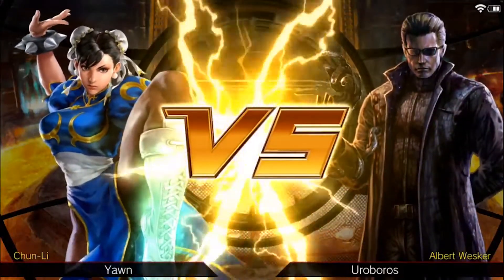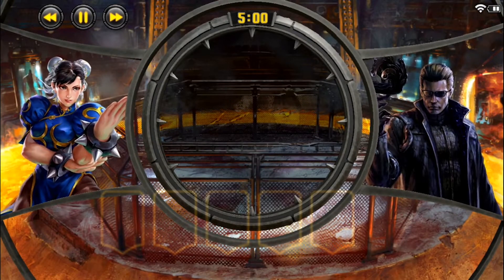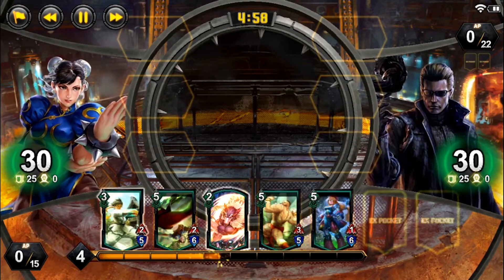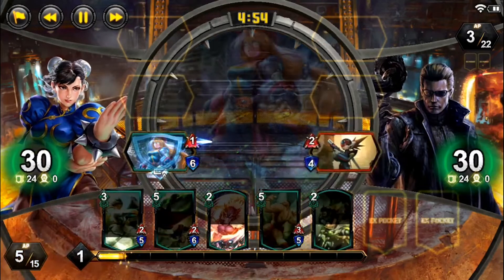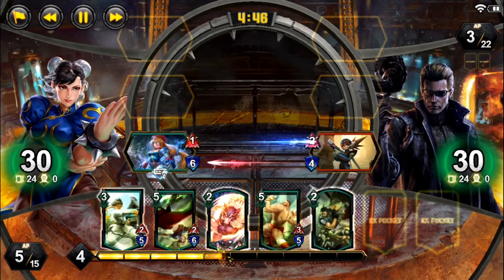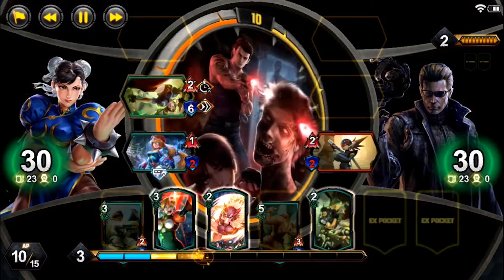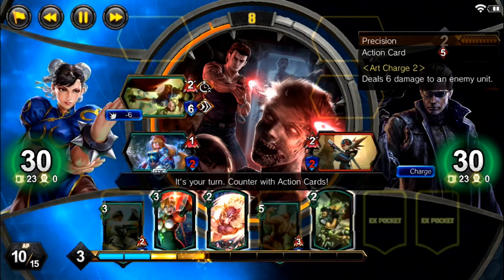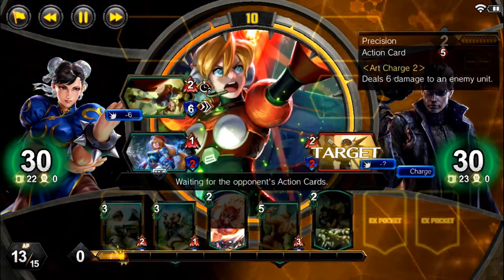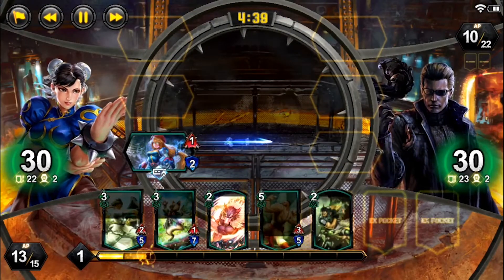This next match ends a lot faster. We're up against Wesker, and this can be tricky because Wesker has a lot of removal that goes through shields — Destroy is not really affected by shields. We throw out Iris straight away for great value: good MP boost and sticking power with that shield. He throws Axel to pop the shield, which is strange. I drop Heavenly Kicks Chun-Li and he immediately throws out a Precision to burn it down — this is not an orthodox deck at all. I use the bonus MP from reacting to throw out Emergency Strike and get rid of Axel so Iris can stick around and get more value.